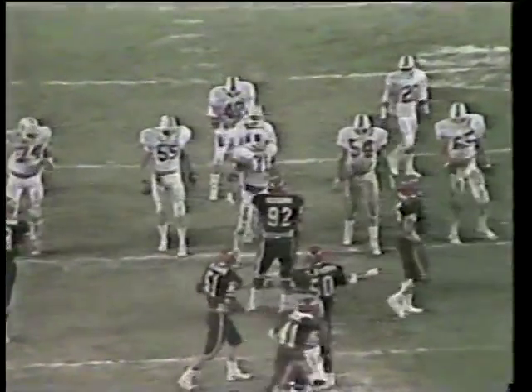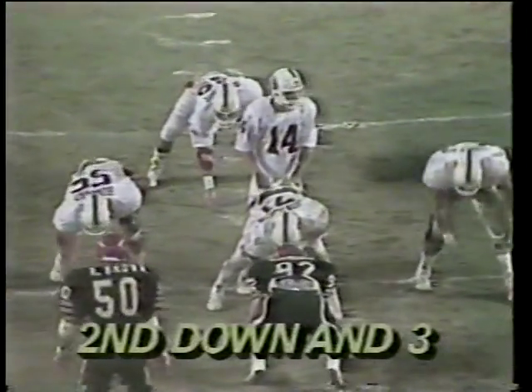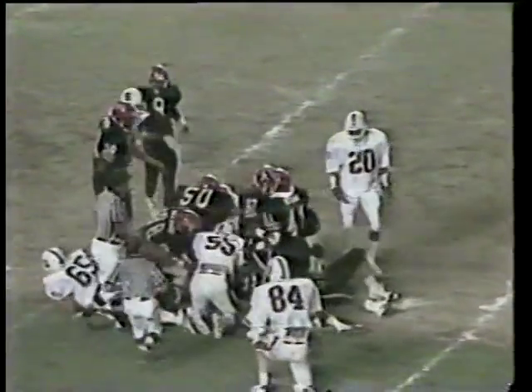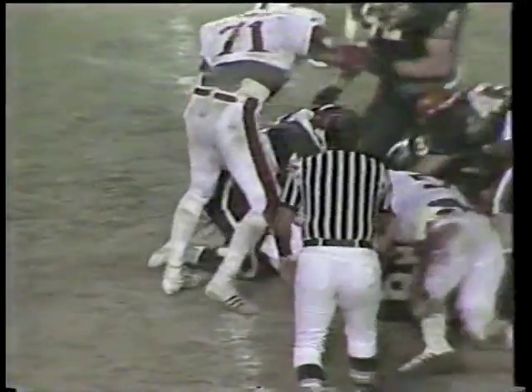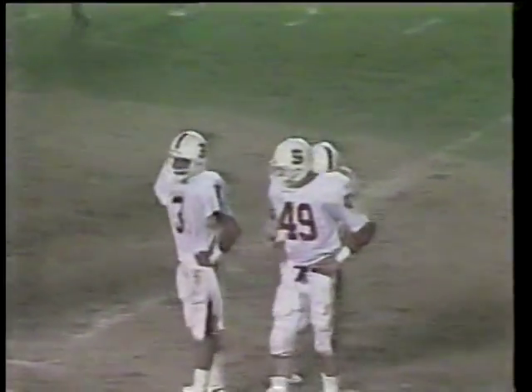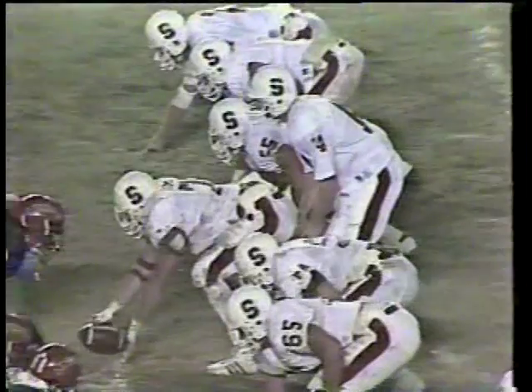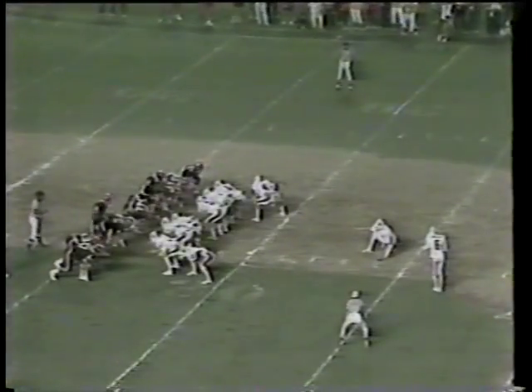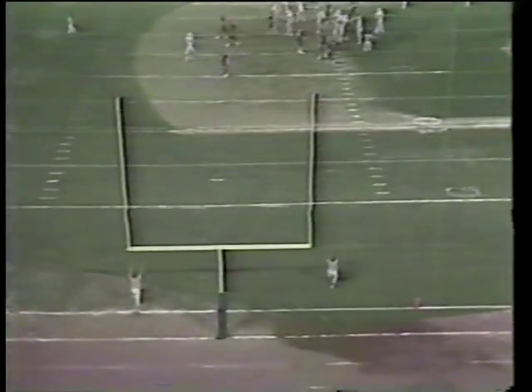Bring up a second down and about four yards to go — second and three. Ball's marked on the 28-yard line as Stanford runs an inside handoff. Not a whole lot of running room. They're in the skin part of the baseball diamond — the San Diego Padres play on this field. Looks like they're going to go back and attempt a field goal, marked on the 38-yard line. It carries 48 yards and it is good.